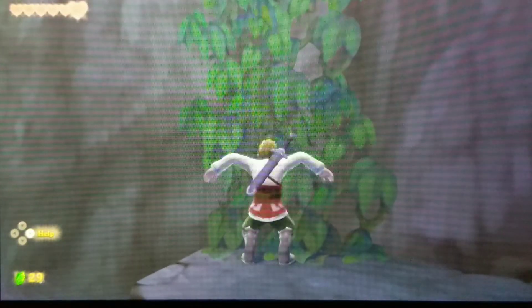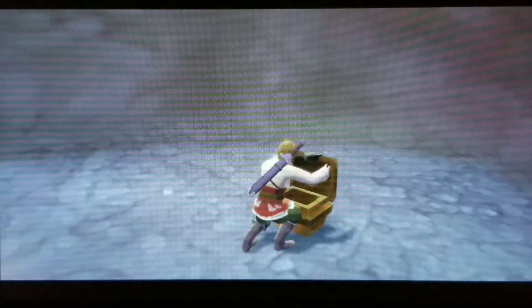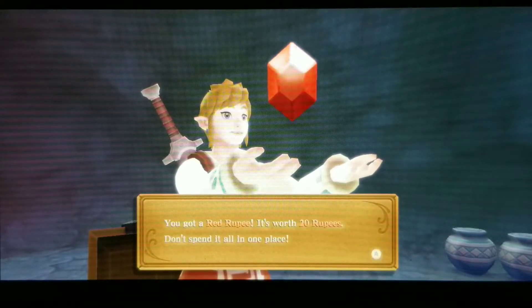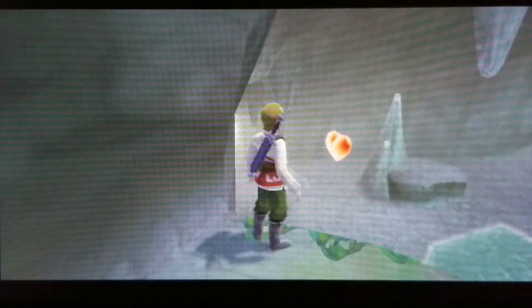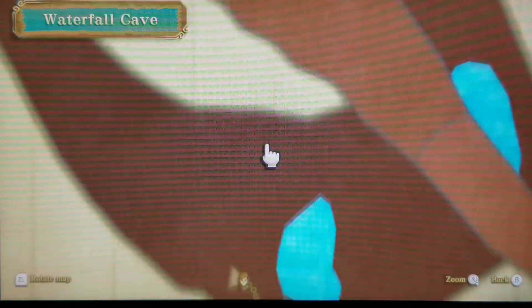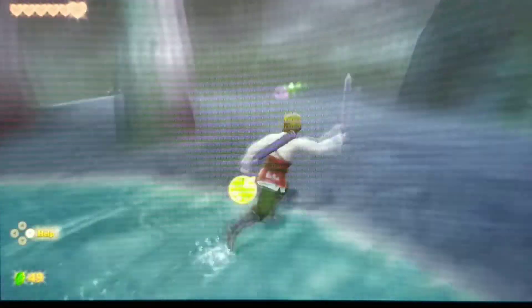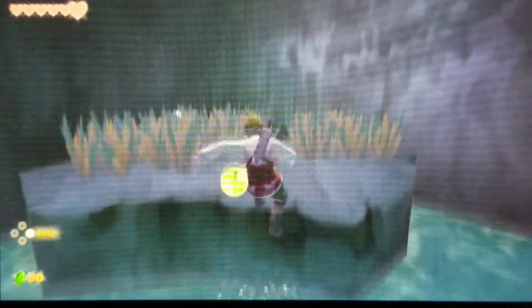We spot something that looks like a chest on the map and investigate — it's just another red ruby. We also pick up a heart. With everything collected, we just need to make our way down to where our loftwing is being held. Let's get there quickly so the loftwing doesn't have to wait any longer.